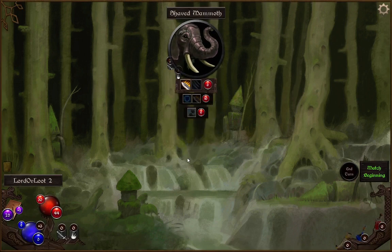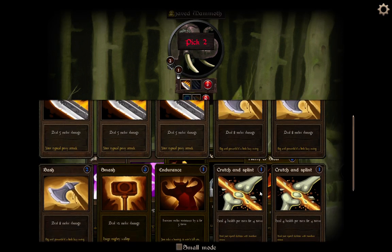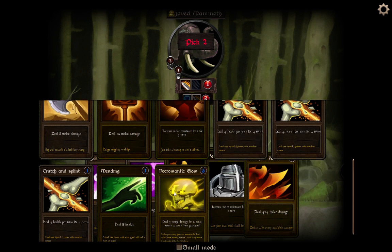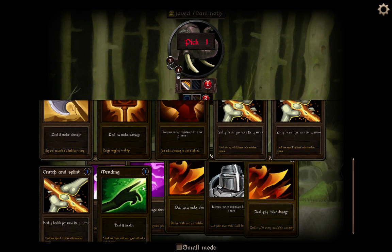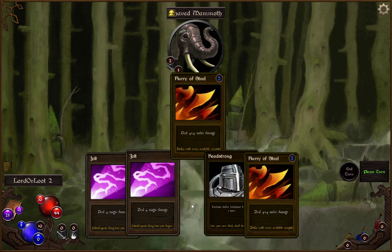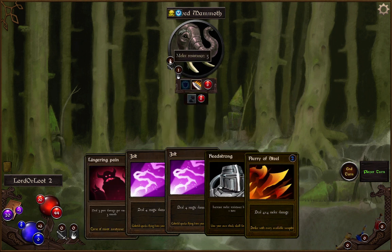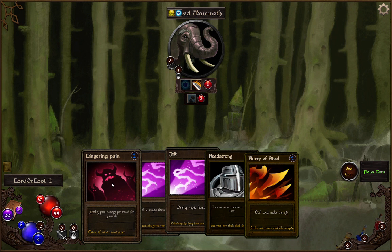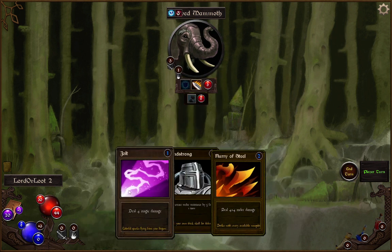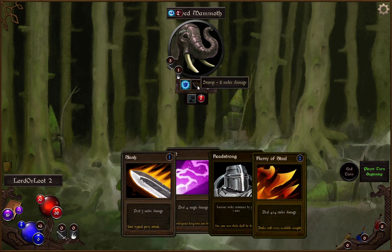We've got a mammoth. Deal five magic damage for two turns, return two cards from the graveyard — yes! You can return the necromantic glow card — you can just keep the cycle going. Oh hell yeah, and bring in a slash. Four times four flurry of damage — done. You're going to hit me with melee, so I've got to hit him for more than five. We can do pure damage and then a jolt. That was eight damage — oh boy.